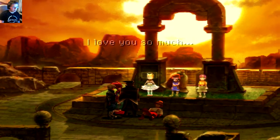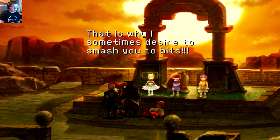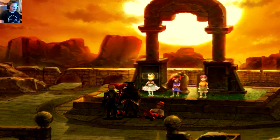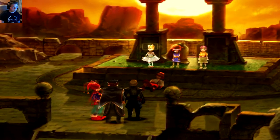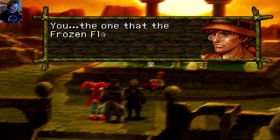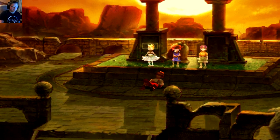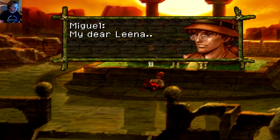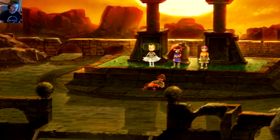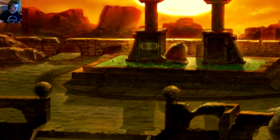All right, I'm out — peace! See you Chrono, see you Luca, see you Marle. This is why I sometimes desire to smash into bits. Farewell Serge — the future is yours for the taking, you the one that the Frozen Flame has chosen. Oh, I forgot — this dude is Lena's father. We literally beat the crap out of Lena's father — Lena is basically our girlfriend in this game. That's a pretty big feels-bad-man.